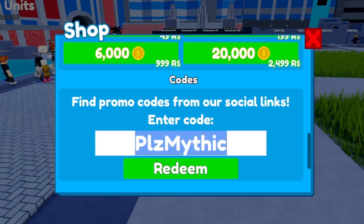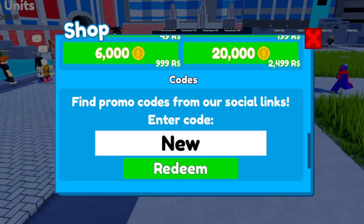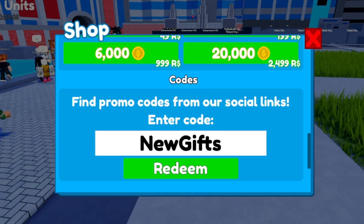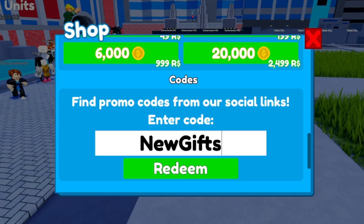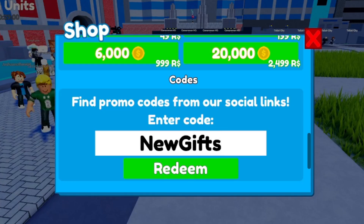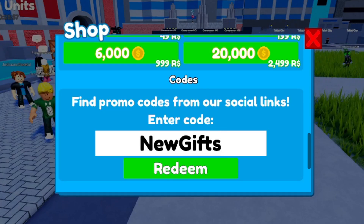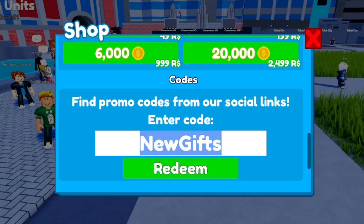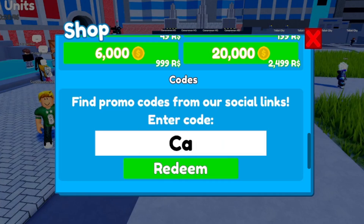We're sliding over to code number three, called 'new gifts.' I'm also going to be showing you the best tips and tricks on how to solo any Toilet Tower Defense level, even insane, so make sure you watch all the way to the end. Code 'new gifts' should give you 200 coins — though I'm not sure if it's still active, as they deactivate codes quickly.